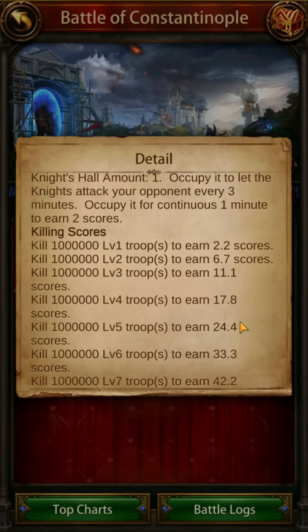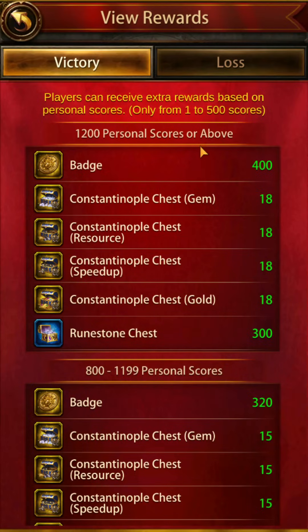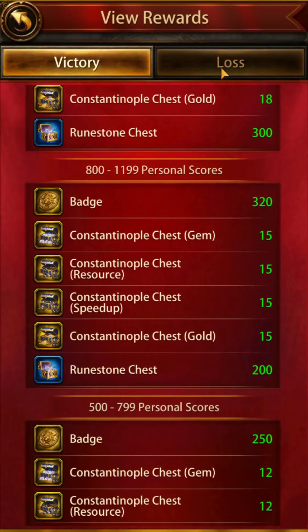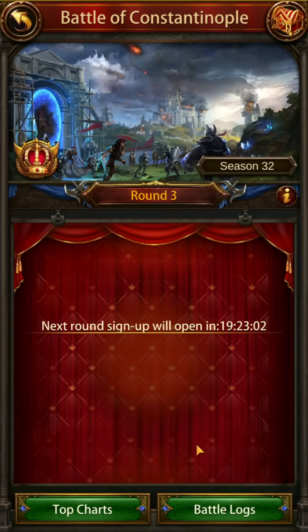The Knight's Hall is a building you'll find a lot of big players will group around and fight over. If you're a smaller player in your alliance, perhaps leave it to the bigger players, because if you go there early you might die very quickly. Regarding killing scores, depending on the tier of troop you kill you'll get more points, though they're harder to kill as you go up. For rewards, depending on your personal scores you'll get a range of badges, gems, resources, speed-ups, gold, and runestone chests. Badges are important for wonder levels — that's a key reason to participate. If you lose, you'll also get the same rewards in a lesser denomination.